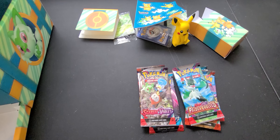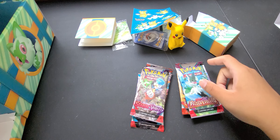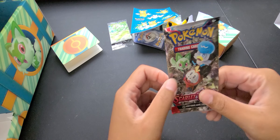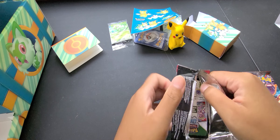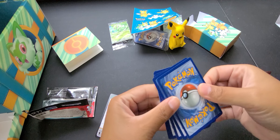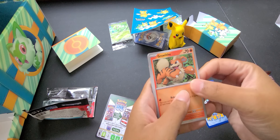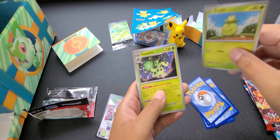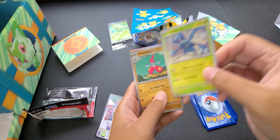We also have a deck box in here. There's obviously something in there, so let's open it up. We have a Pikachu promo card. And it looks like there's a couple of cards in here too. So right here we have Pikachu, Pikachu, Pawmo, Pawmi, and Tandemaus.